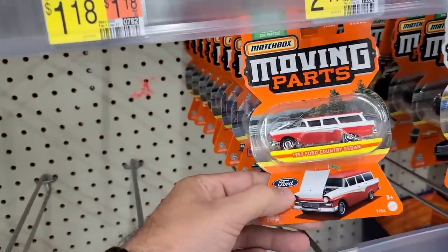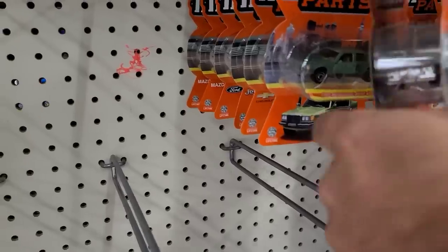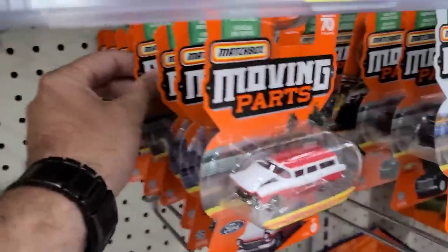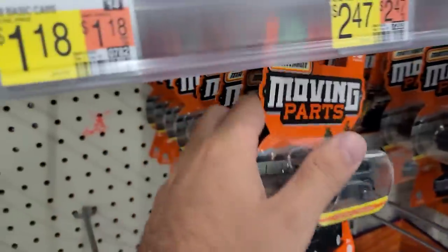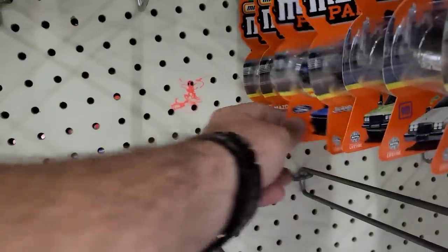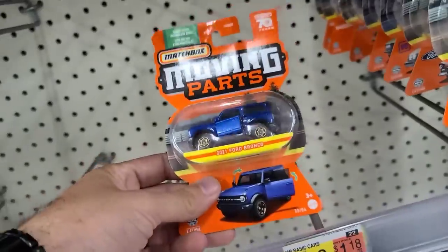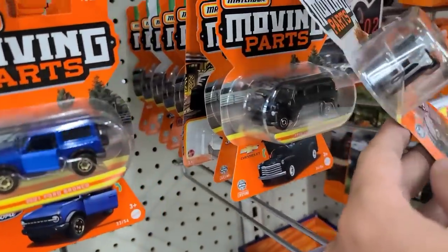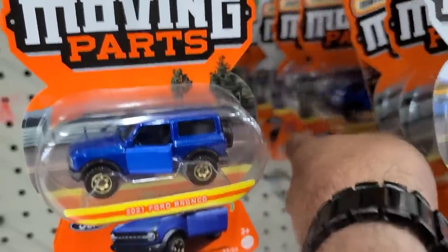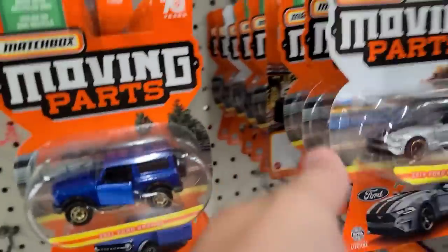They've got some Matchbox Moving Parts: this Ford Country Sedan is pretty cool, a Buick Riviera, a Mercedes 450 SL, a Chevy Suburban — that old Suburban is pretty cool. There's a Jeep Gladiator, another Bronco with gold rims, and two Mazdas. Up front we've got the white card Moving Parts with the Mustang convertible, another Suburban, Gladiator, another Bronco, Riviera, white card Mazda, and a Mercedes.